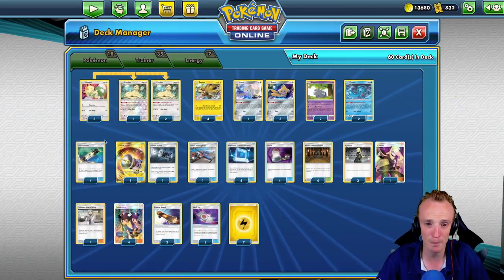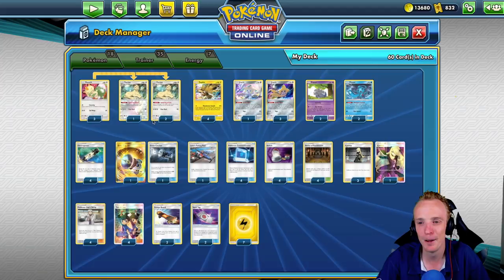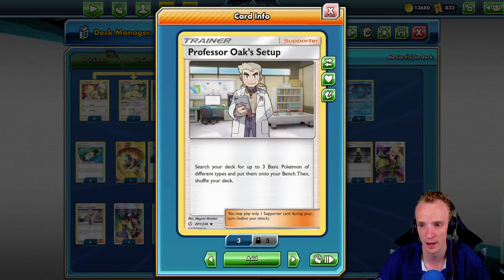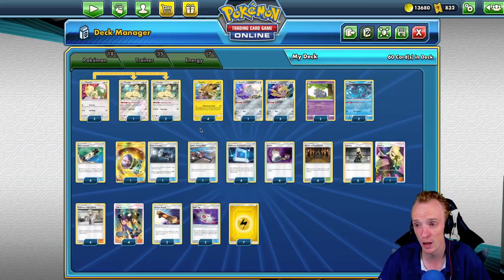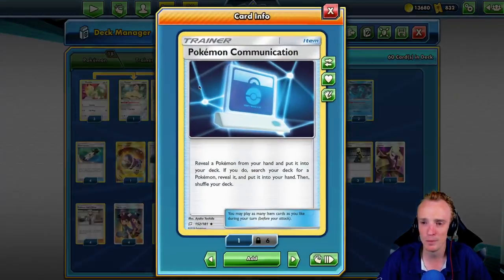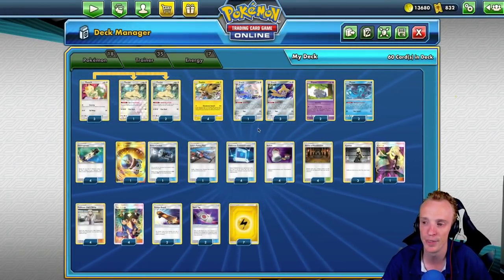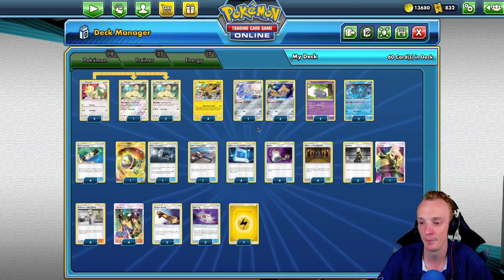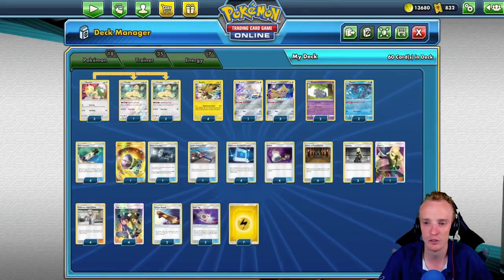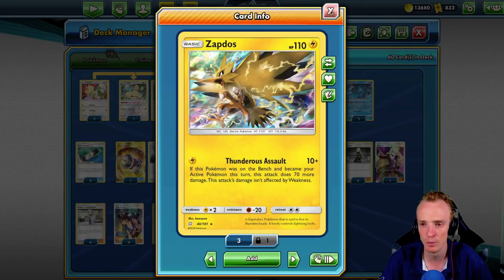Changes I've made: we've upped the Persian count to a 3-3 line because Pokémon search is a lot harder, so we need to be able to find it more reliably. To help with Pokémon search we've gone with Oak's Setup, which lets us search for three basic Pokémon of different types — and we're running huge amounts of types here. Pokécom is the best we can do to get those little pieces out of the deck as well. In terms of switching, we need to be able to switch our own guys, so we've maxed out the switch count, which lets us switch back into Jirachis and get into our Zapdos again — super important.